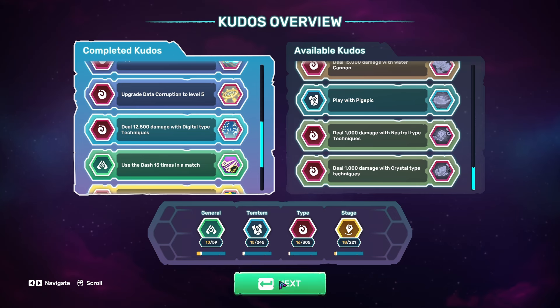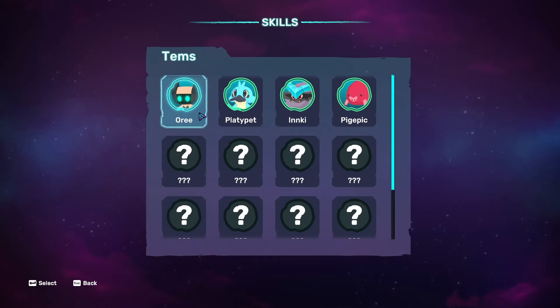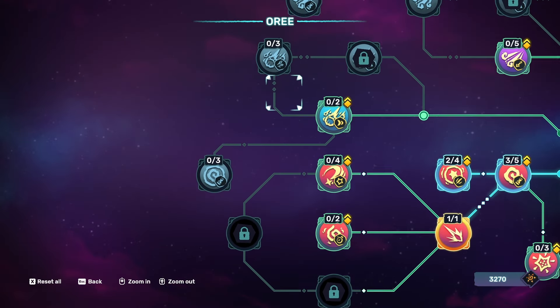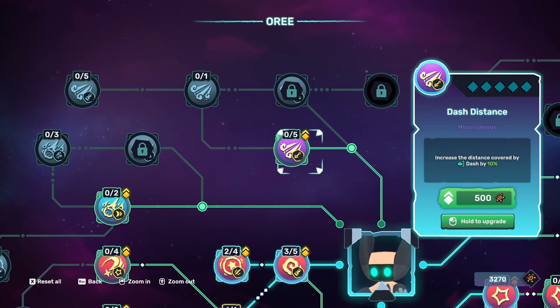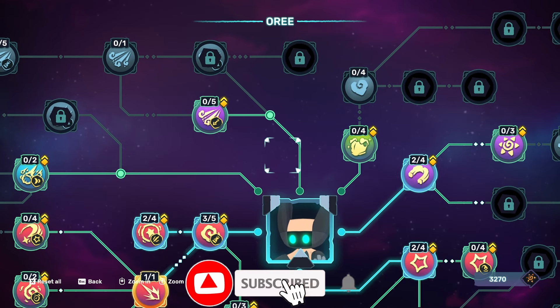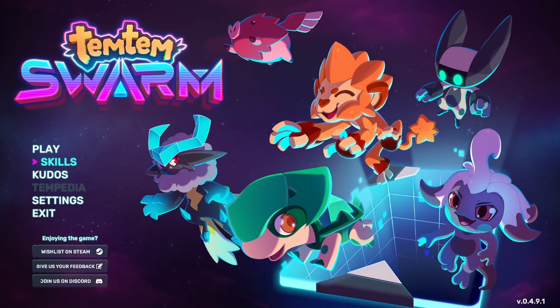Checking the kudos: deal damage with water cannon — we don't even own water cannon yet — and then deal damage with crystal, which is for other characters. I hope you guys enjoyed the video today. Next video we get to take a look at synergies, and maybe unlock that other Panson for not evolving Ori. Please remember to like, comment and subscribe for more videos like this in the future, and as always keep safe survivors — until next time, cheers.